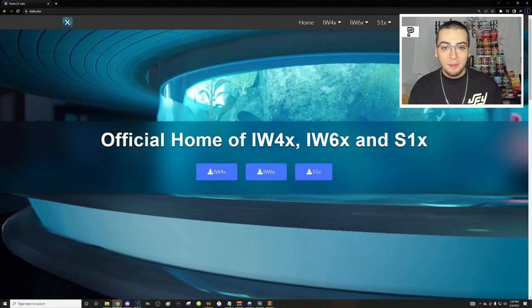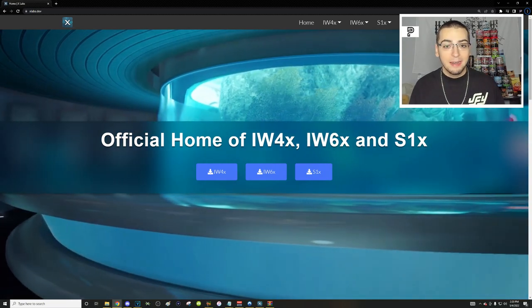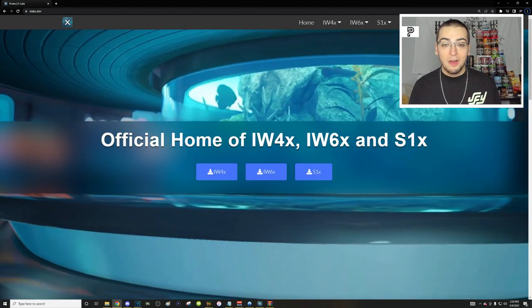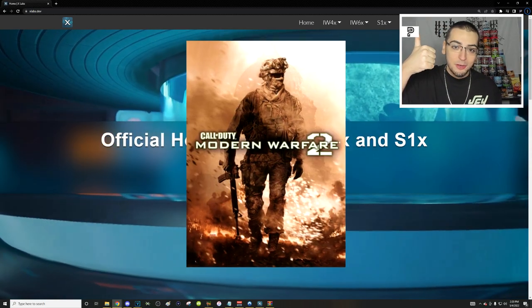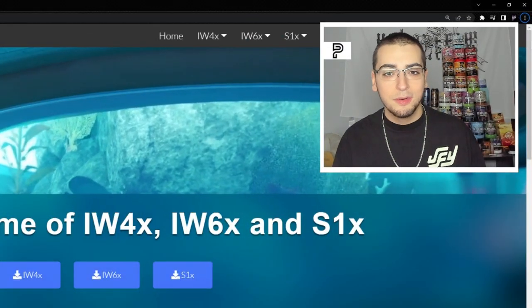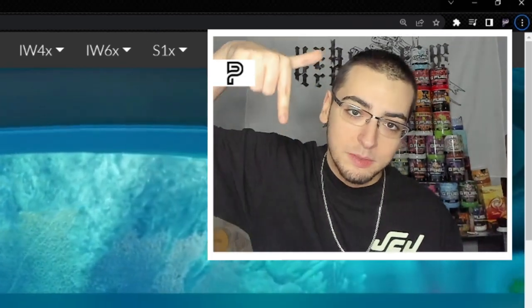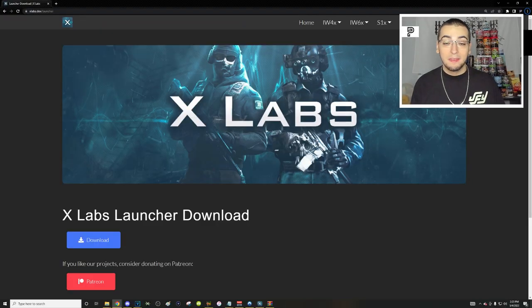The actual update is really simple to get — it'll literally take like one minute. But if you don't have it already downloaded, you're going to need the X-Labs launcher first. This is basically a single launcher you can open all of the X-Labs games from — IW4X which is MW2, IW6X which is Ghosts, and S1X being Advanced Warfare. All of those games are free to download and play. You can find the download link on their website or in their Discord, both will be in the description below.